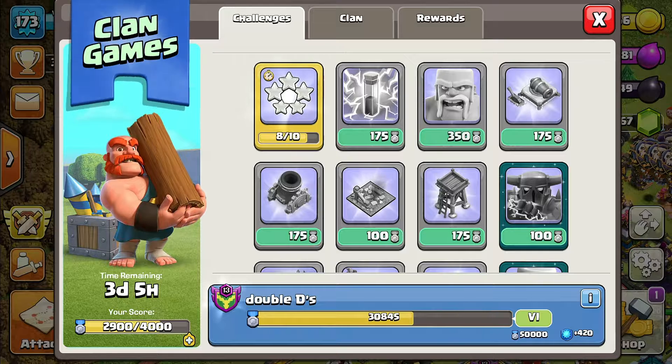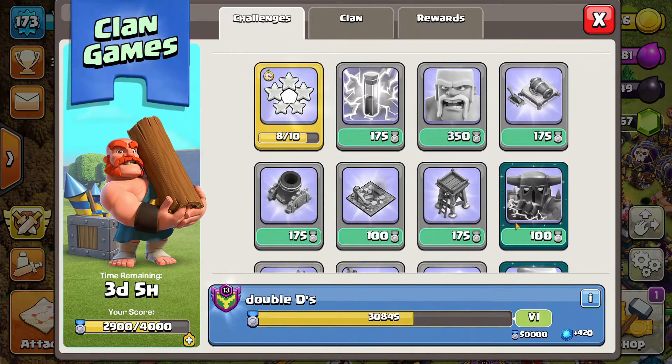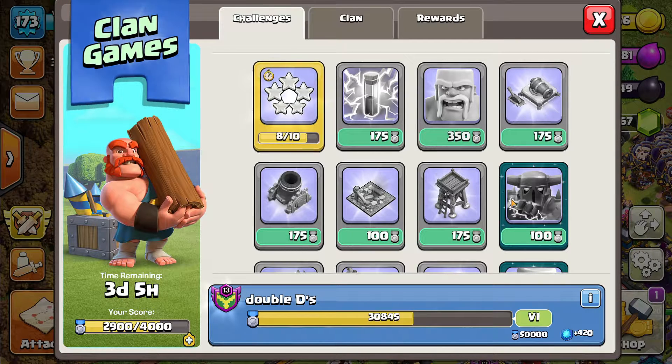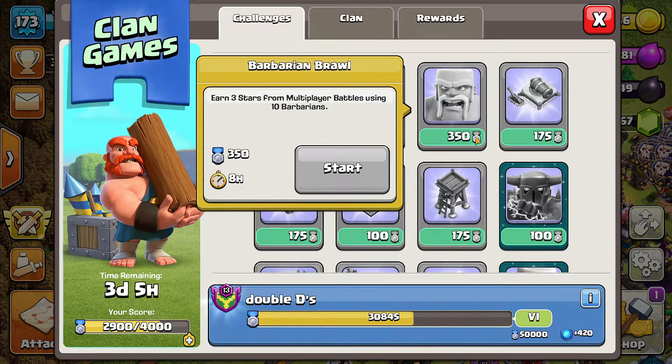Trick number one: easy way to get your 4,000 points faster. There are two ways. The first way is to do events with high points that will be fast for you to finish. You want your event points to be about 500 or above, and you want to do events that you can finish fast. Normally it's the one-hour ones, or if you can do the eight-hour ones in one hour or 30 minutes, do them.